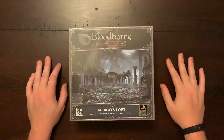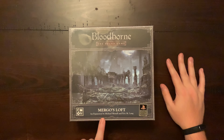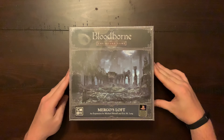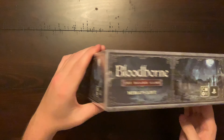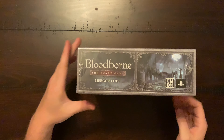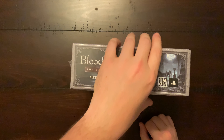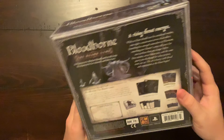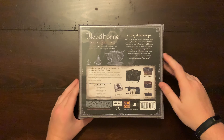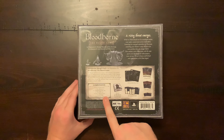Our final unboxing in our Bloodborne the Board Game unboxing series is going to be the Maragos Loft expansion. The sides have artwork and logos. The rear has a snippet of lore along with the components one can expect to find within.